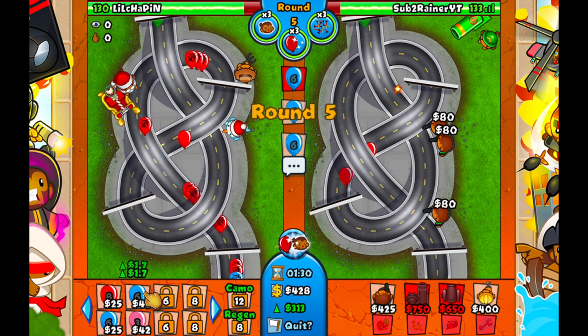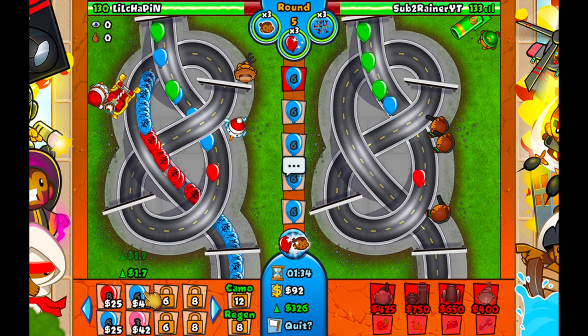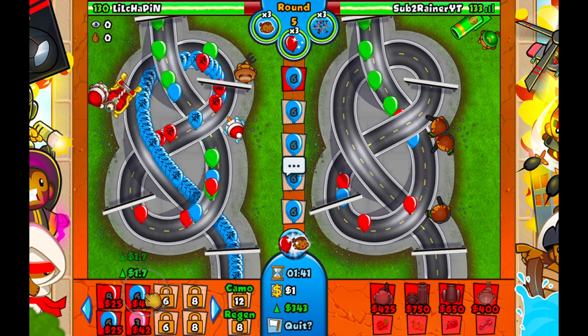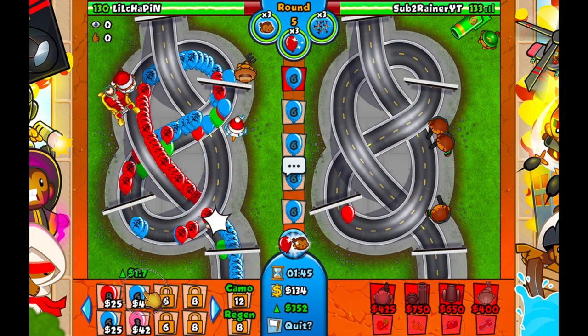They're getting up their spult already, and we're just chilling here getting up our Cobras and ecoing. You want to eco to 500 before you start Cobra spamming. This is a good strategy.